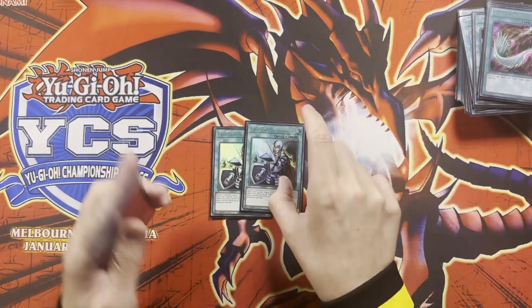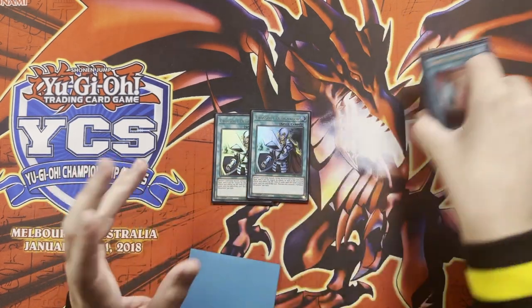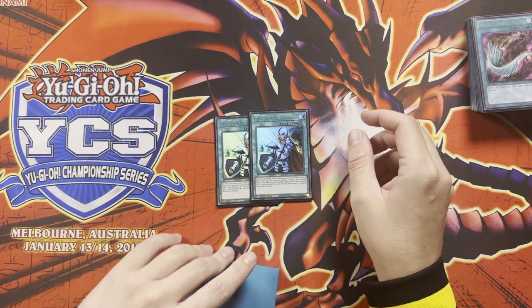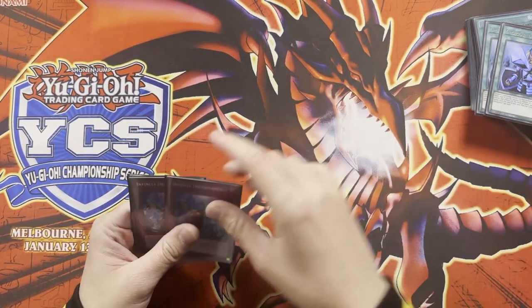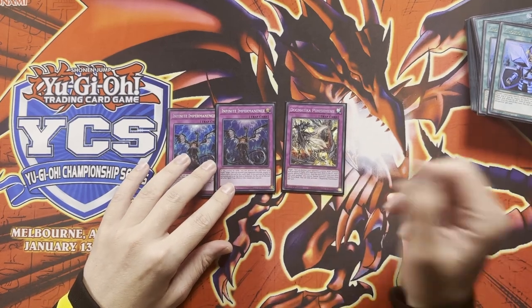And then we've got the Double Crossout. The reason we're playing so many varied hand traps is because the deck is great if it gets the combo off, but it's somewhat fragile, so you want to be able to stop as many hand traps as you can. And then we've got Double Imperm and the Dogmatic Punishment to search off your Ecclesia.